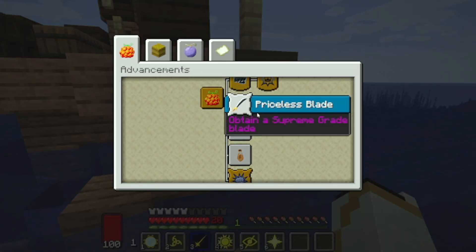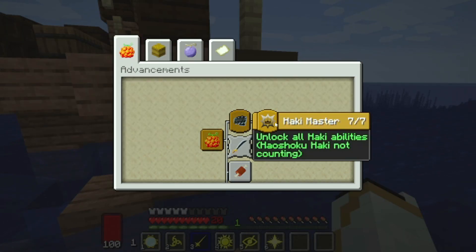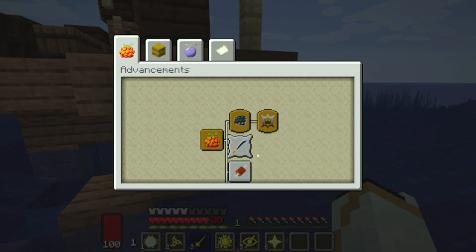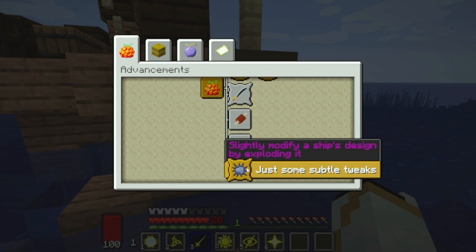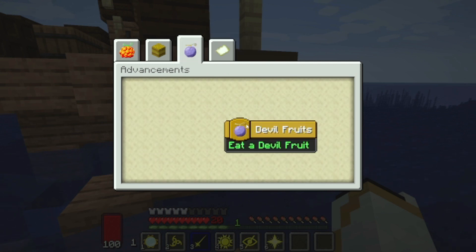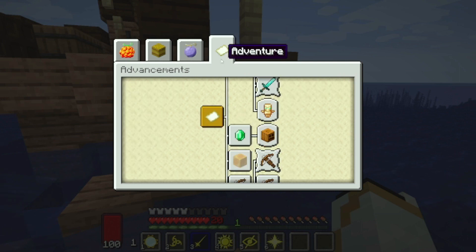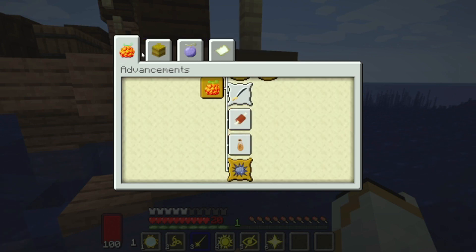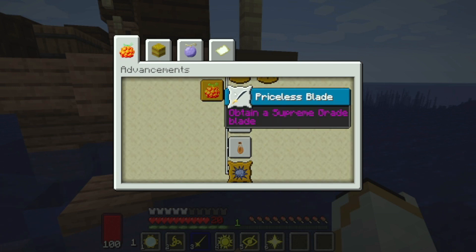We have our own custom advancements in this mod — things like Haki Master, and others. We also have unique achievements not part of the main game, like Priceless Blade (obtain a Supreme Grade Blade), Cat Burglar, 100,000 Belly, and more.